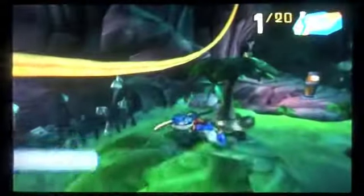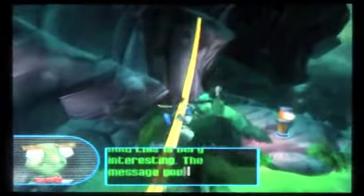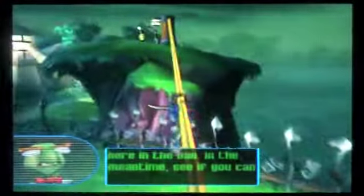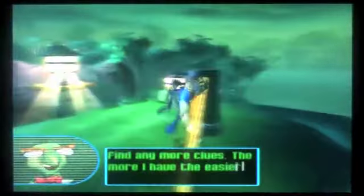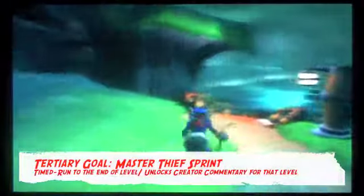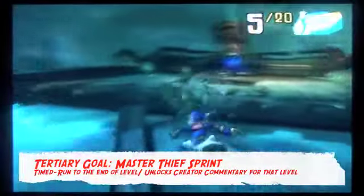Now we're going to get into something very important. You can smash enemies for coins, and if you get enough coins you will get a good item. Here is our first clue bottle of the game. There are three things you need to collect: the primary goal is the treasure key, which completes the level and gets you to the boss. The second goal is the clue bottles, which unlocks a new move for Sly and adds a page to the Thievius Raccoonus. The tertiary goal is the Master Thief Sprint, which is a timed run to the end of the level and unlocks commentary.